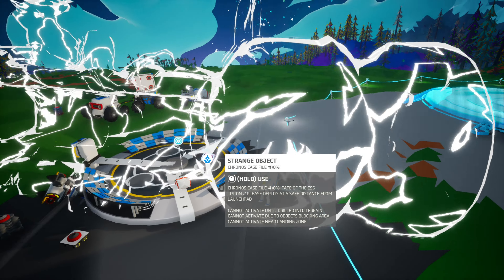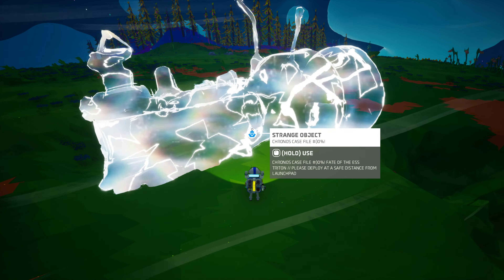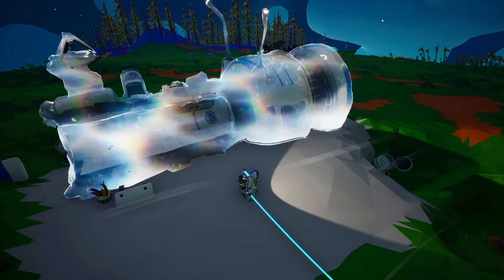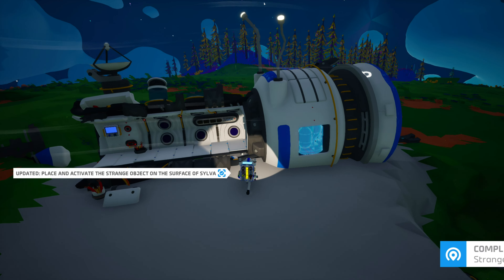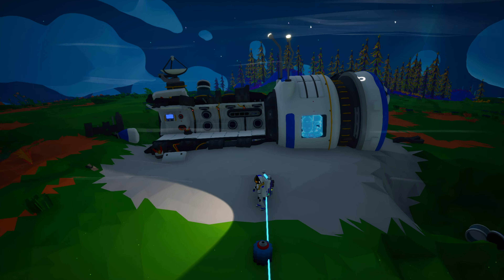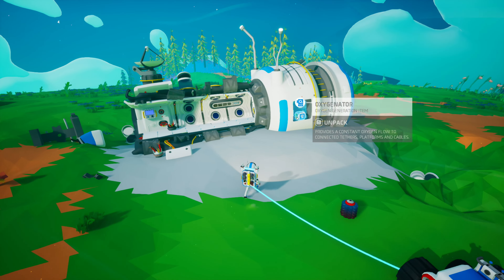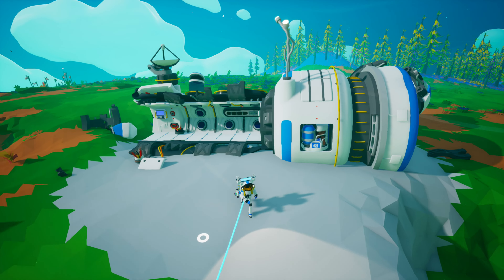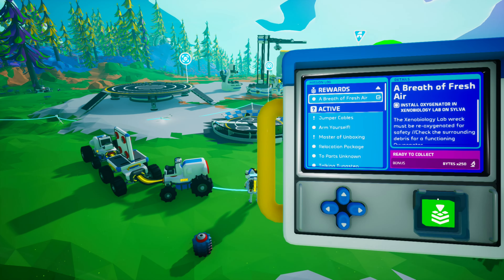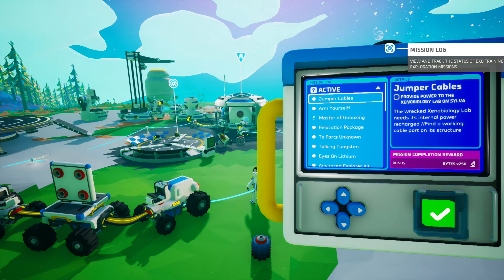Whoa, what in the world is this? A strange object. I think we're going to place it right here — let's see what this thing does. Whoa, that is so cool! It's another base! And we got a mission for doing that. It can hold an oxygenator too. Let's put this oxygenator in. Another mission — nice. Let's go claim that now and see what it gives us. Some more bytes — that's a lot.